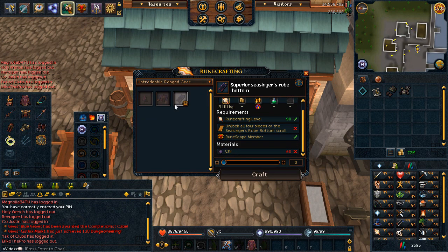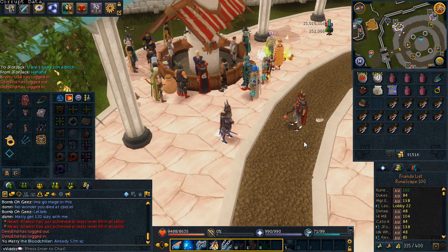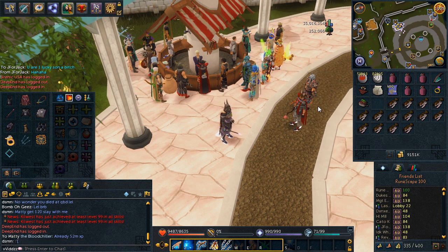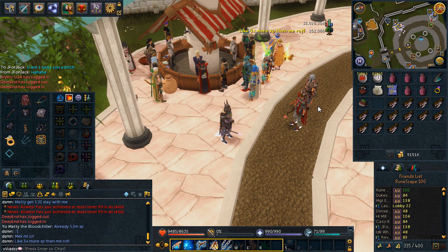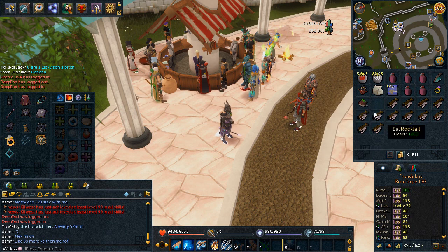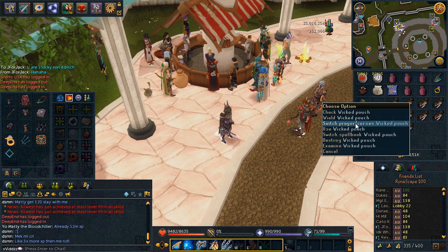Untradeable range gear — need more scrolls. When I've been streaming, I've had a few people tell me in the Twitch chat that I can change my spellbook really effectively with a Wicked Pouch. Generally what I would do to get onto the Lunar Spellbook is use either the Lunar Home Teleport or the Wicked Hood to teleport straight to the altar. But people told me I could buy a Wicked Pouch for 20,000 loyalty points off the loyalty shop, which I've done. I've also charged it with 10,000 Earthridge, which cost me 120K, but for the convenience it's definitely worth it.